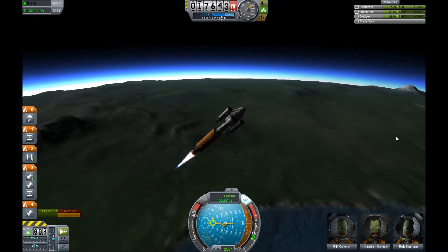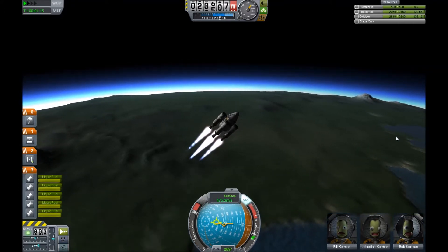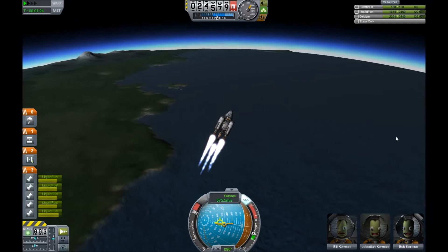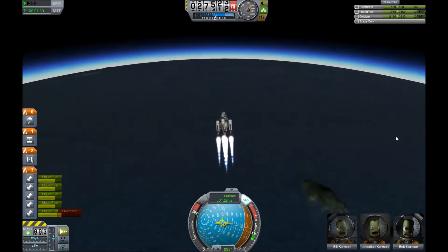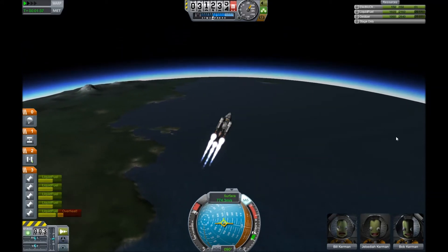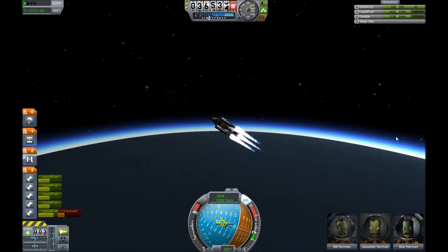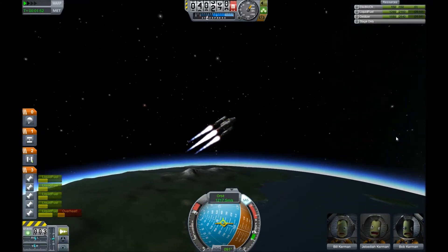Going to run out of fuel here — full throttle! Fuel is flowing into the inner tanks and actually overheating the nuclear engine, which is surprising. Okay, let's start shifting — this thing is very responsive with its bulk dropped. Starting to push out above the atmosphere here. No RCS thrusters this time, which will make it interesting to maneuver. Let's aim for 190.